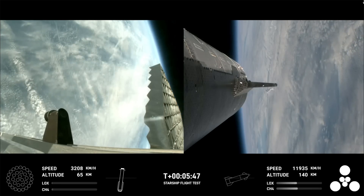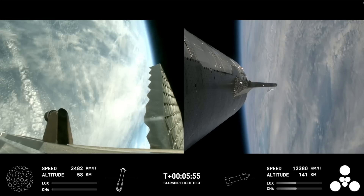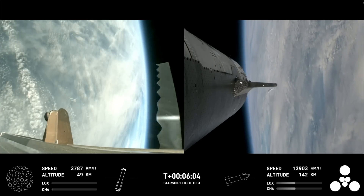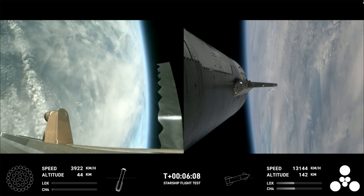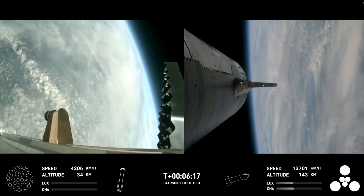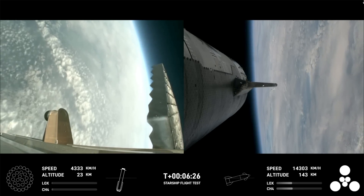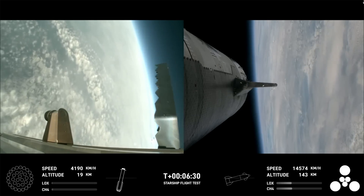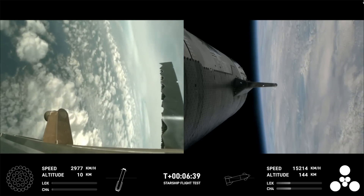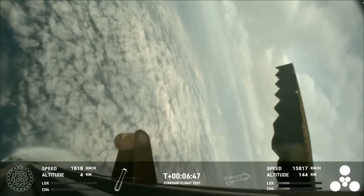Super Heavy is performing beautifully today, on its return leg of the journey. Ship is continuing to burn its six engines — those larger circles are the Raptor Vacuum engines, the inner circles the Raptor sea-level engines. We're about 30 seconds away from the start of the landing burn on the booster. You can see the grid fins rotating — those hypersonic grid fins are guiding us through the atmosphere back towards our splashdown site. We're going for a soft splashdown. For the landing burn, we expect to see the 13 center engines light, rapidly bring down the booster's velocity, and then just the three in the center for splashdown.